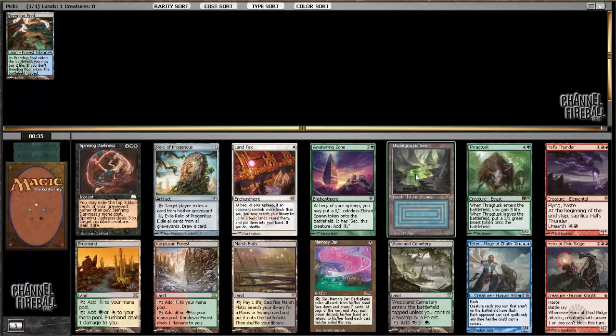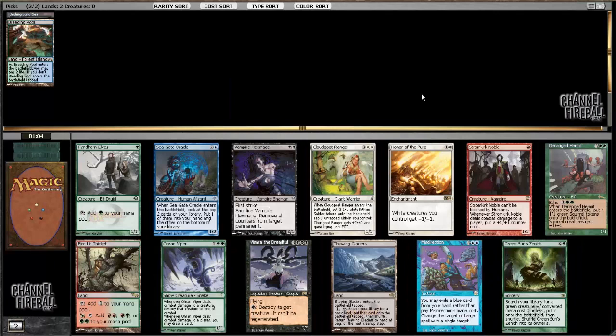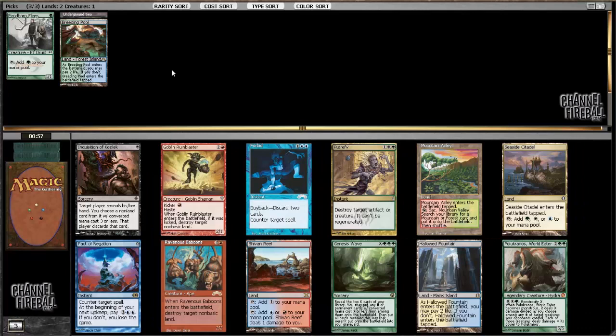Thragtusk is very good, but I'm definitely going to take Underground Sea — that's the second best card for me. There's no good mana card, no good land in this next pack. Fireholt is pretty poor and Seagate Oracle is pretty bad too. So I'm just going to take Fyndhorn Elves; I think it has the highest potential upside. It could be a green ramp deck if the blue doesn't work out, or green-blue perhaps.